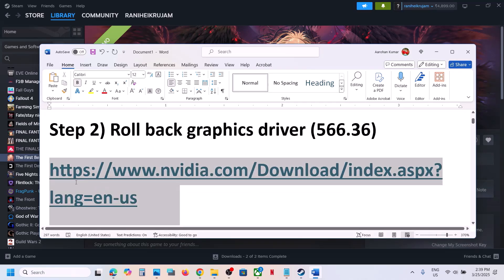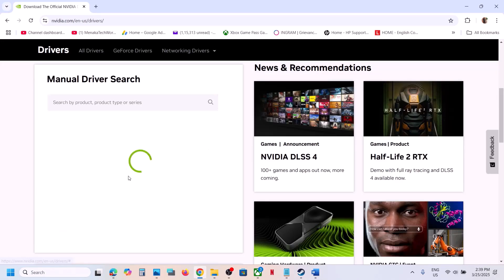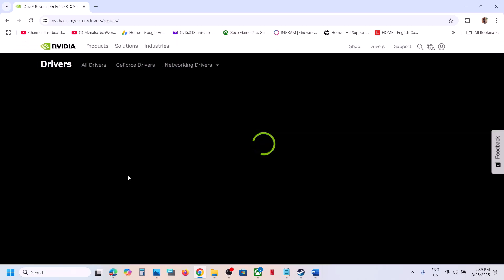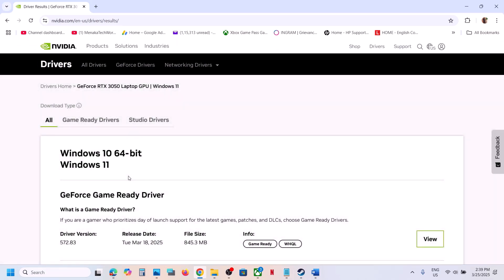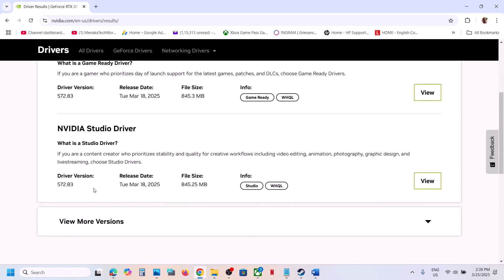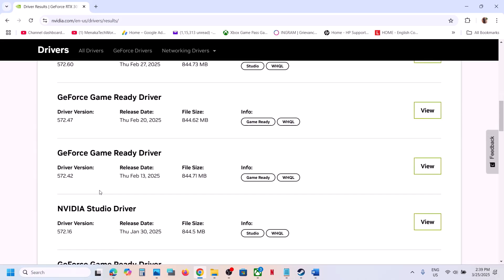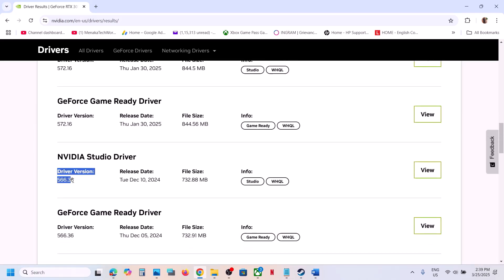The next step is to roll back the graphics driver. For Nvidia card users, go to the Nvidia website, select your graphic card, select your operating system, and click on search. The latest graphic card driver right now is 572.83, and this is causing problems for many players. Click on 'view more versions' — version 566.36, the GeForce Game Ready Driver 566.36, has worked for many players.